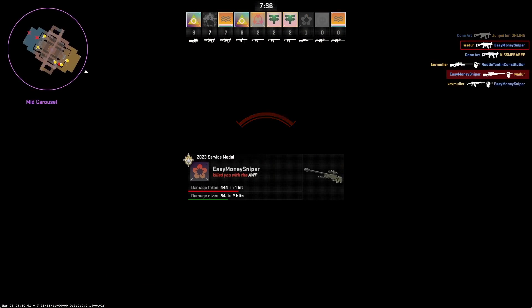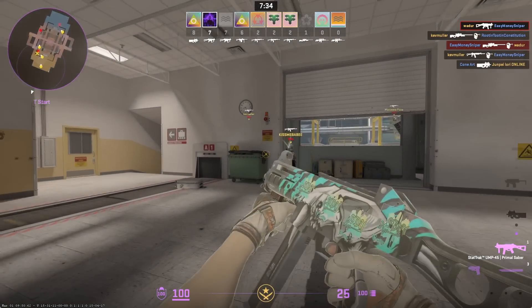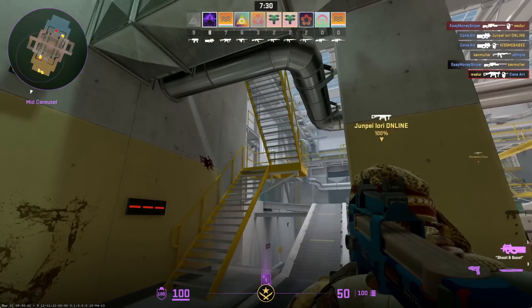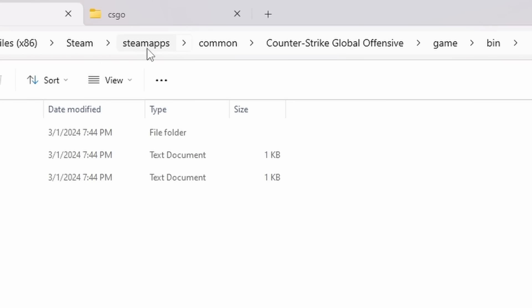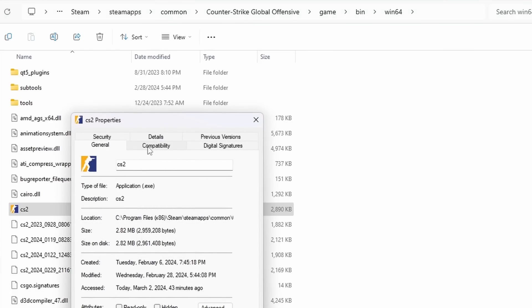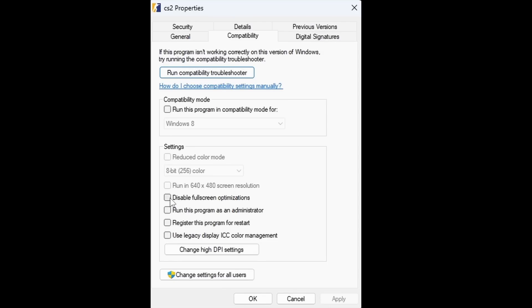The next Counter-Strike install optimization is enabling fullscreen optimizations, which in 2024 actually work. Head into Steam, SteamApps, Common, Counter-Strike, Game, then the bin folder. You'll see win64 — right-click the CS2 application, go to Properties, then Compatibility, and make sure 'Disable fullscreen optimizations' is NOT ticked. If you have it ticked, it's most likely from an outdated guide.